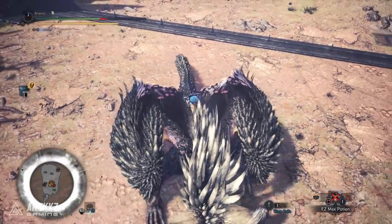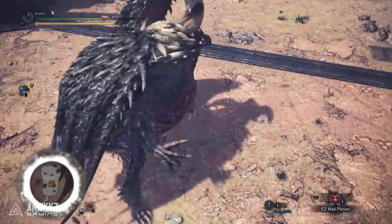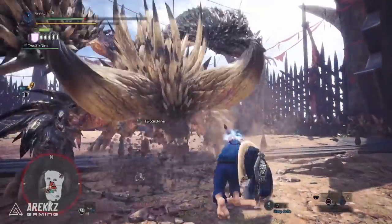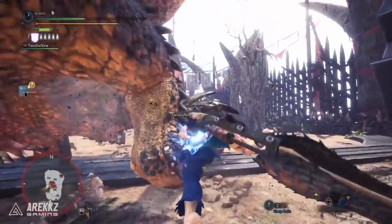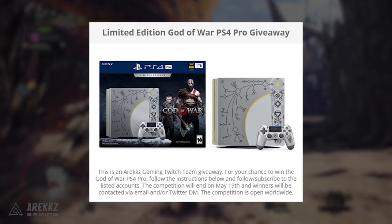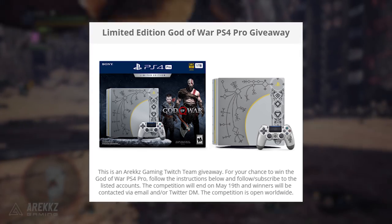If you enjoy this, a like would be super appreciated — comment down below if you have any questions. Also, if you missed the news yesterday, Capcom announced Monster Hunter Generations Ultimate, which is incredibly exciting — I've linked the video down below. On top of that, there are two giveaways running: the Monster Hunter swag giveaway for everything in the picture, plus the God of War PS4 Pro giveaway. Links are down below.